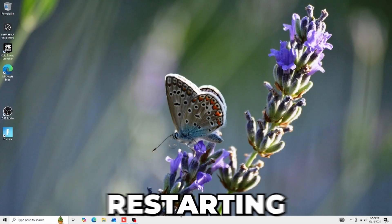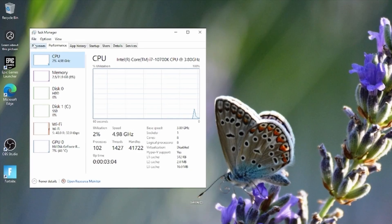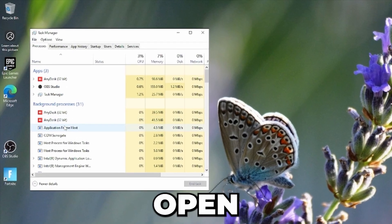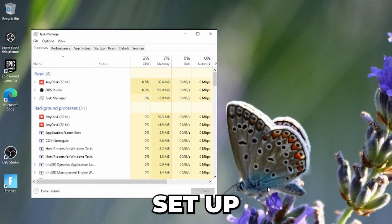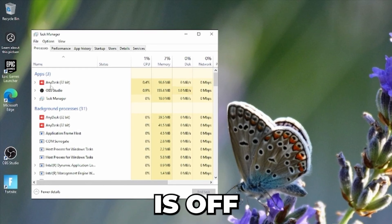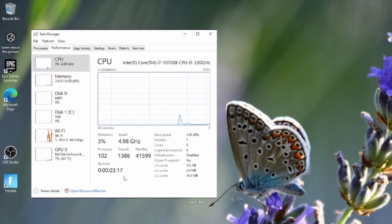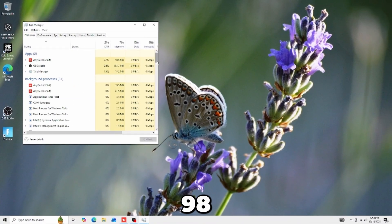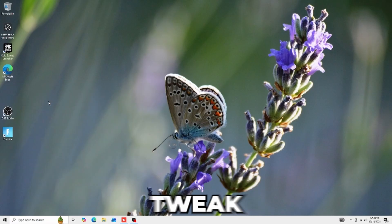Alright, so now after restarting, in task manager I have 102 processes — and keep in mind I have OBS and AnyDesk open. AnyDesk just allows me to connect to this PC from my main PC setup so I don't have to set up a brand new keyboard and mouse. OBS is for me to record, so those are about five processes, putting us at around 97, 98. Now I'm just going to open up Fortnite and see how much FPS I'm getting after applying this $10 tweak.